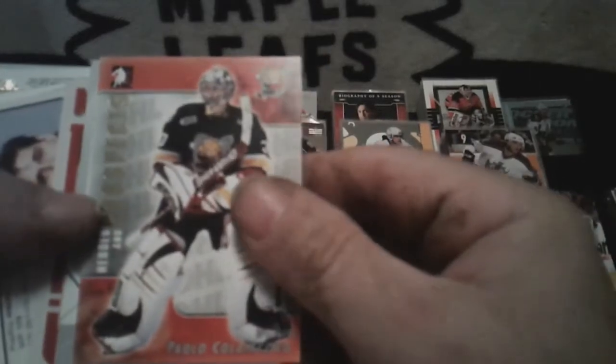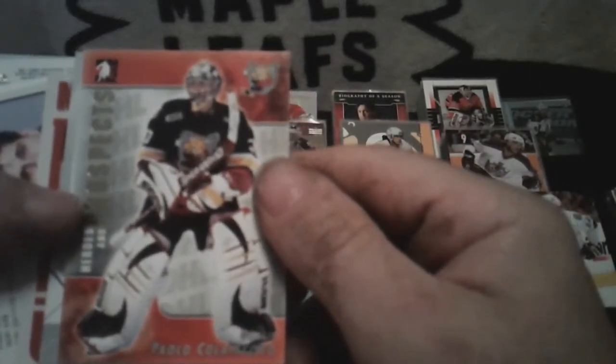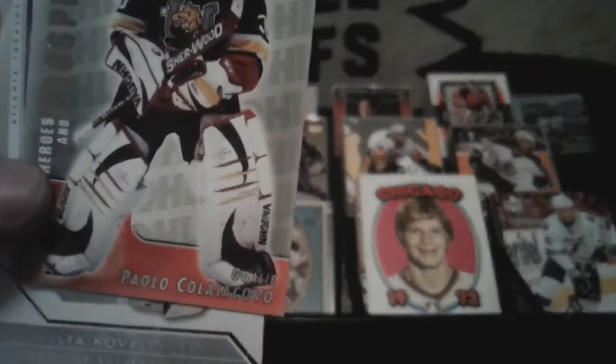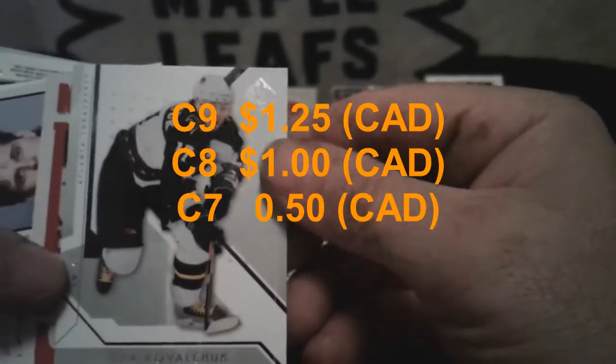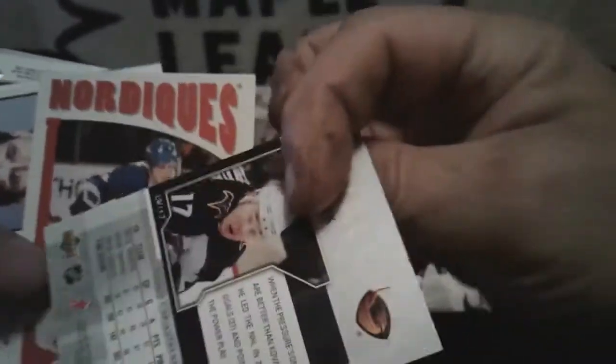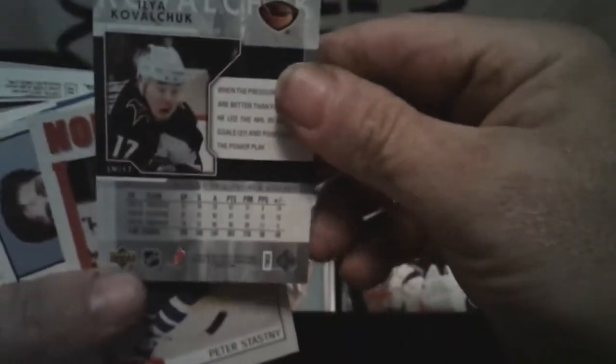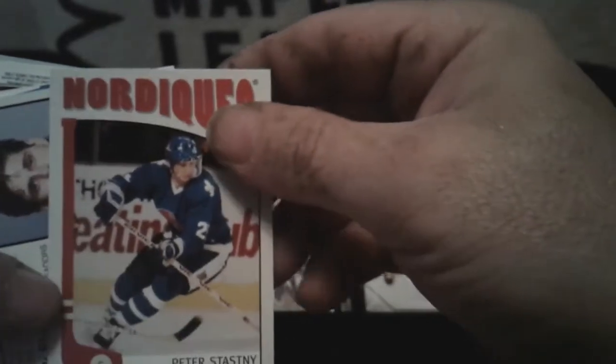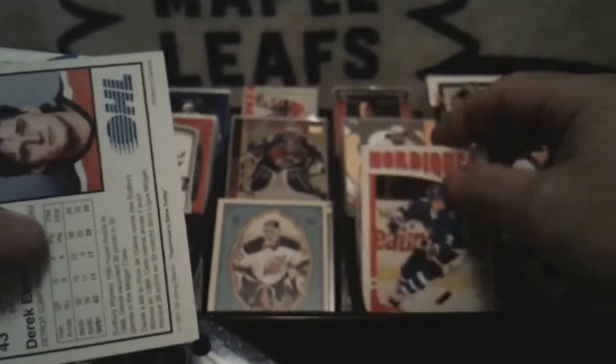Heroes and Prospects — Paola whatever. SP Authentic — Ilya Kovalchuk. Peter Stastny — ITG retro type card. Okay, I think we're on this side now.